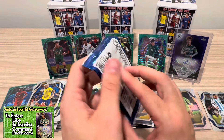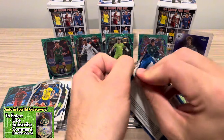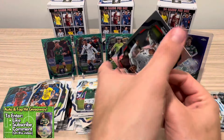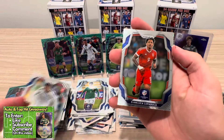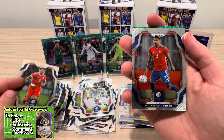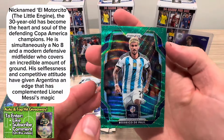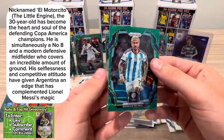Last pack — let's see if we have any last pack magic. Maybe a Messi parallel or one of the case hits. Darwin Nunez. We get Ugalde for Costa Rica rookie, La Poolda for Peru. And then the last green wave is Argentina — Rodrigo DePaul for Argentina. That will do it for the opening.